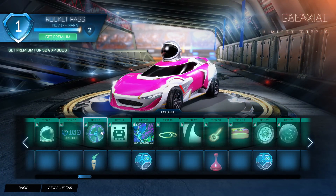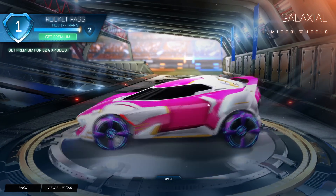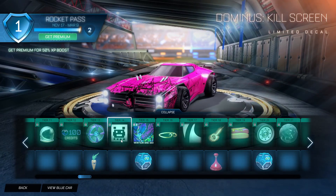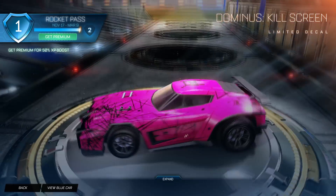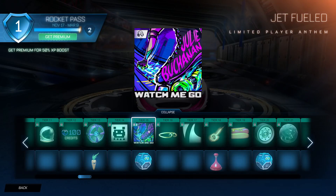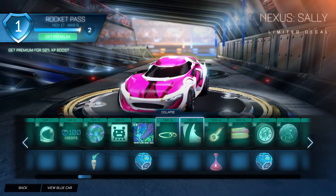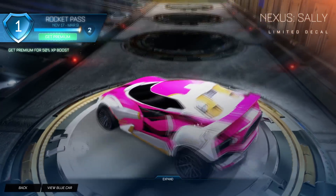Moving onwards from tier 11, we have tier 13 which is a Galaxial - they're all right looking, I'm pretty sure these will be inverted eventually. Then we have Mr. Carrot, which is a cute little antenna. Then we have Dominus Kill Screen, which literally looks like it has just killed the screen. Then we have Jet Fueled, then Circlet which is a cute little celestial topper. Then we have Nexus Sally - I don't know what's going on here but I'm all for it.